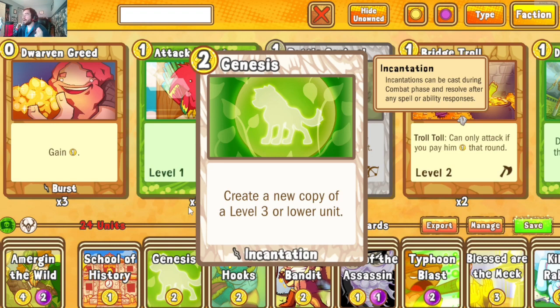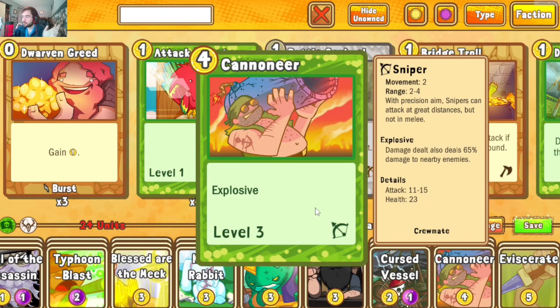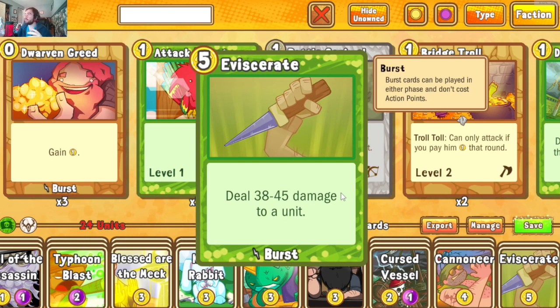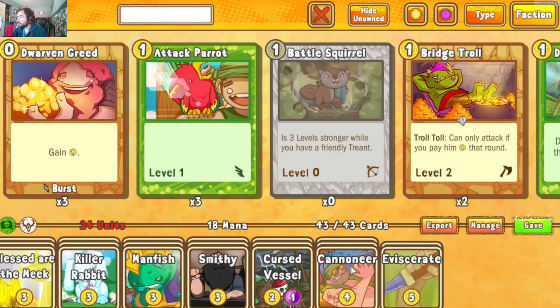Cannoneer is also in here — Uge showed me the funny stuff you can do with a level eight cannoneer off of Blessed Are the Meek, and it's also another Genesis target at level three base. Eviscerate is a great instant removal spell: for five gold you can just pop a unit, though some units like legendary dragons or cards with deflect will need more than an eviscerate to take down. Overall it's a solid deck list and we'll go over it card by card before jumping into matchups.